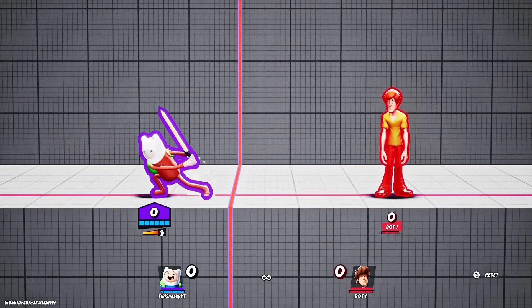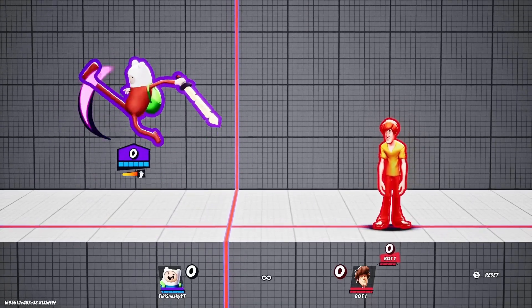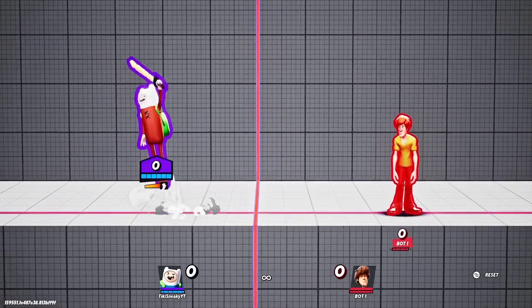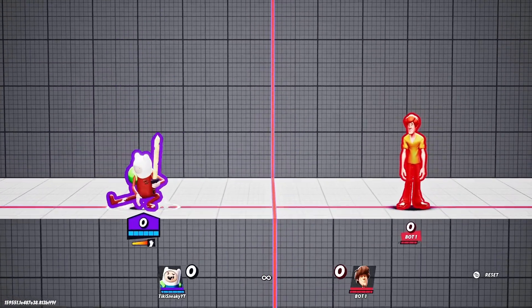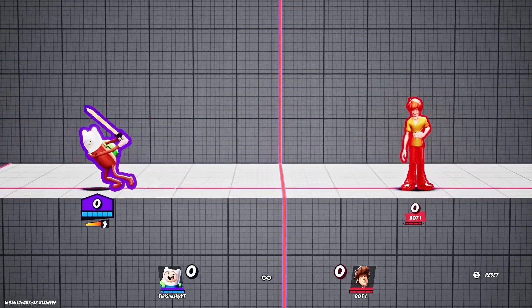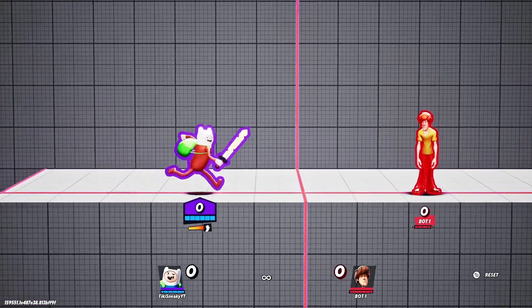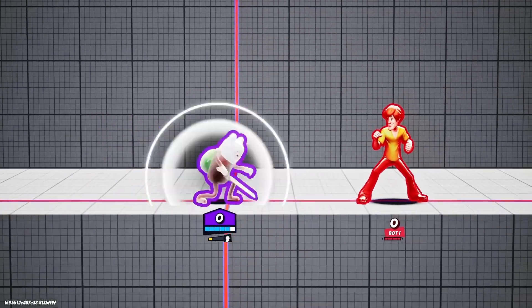Next I want to talk about his light aerials, starting with nair. This move is insanely good whether you have it on cooldown or not, just because of the combos it can do and how fast it is. It can also break shield, which is very good. You've seen me use this move a lot during combos. You can even do it with the Instant Dodge Movement.